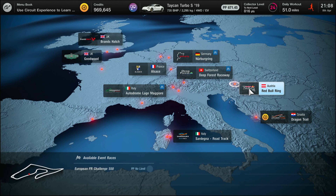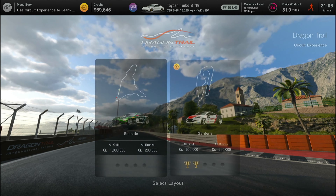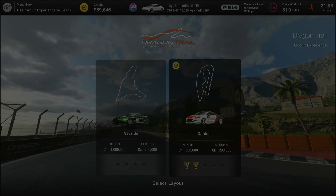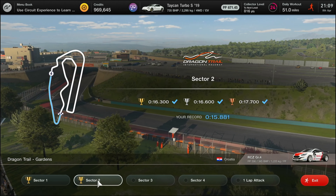Dragon Trail Garden Circuit Experience, Sector 3. This one is the key to the entire 5 sets of these missions. If you can get this one right, you'd be good for the final all test. So here we are, Sector 3.